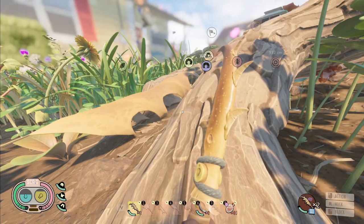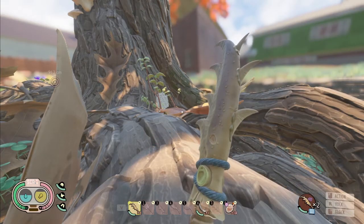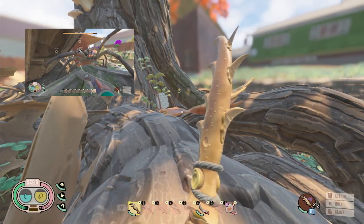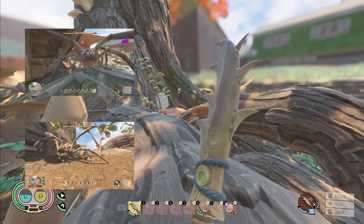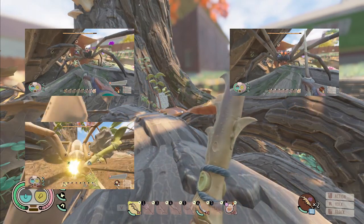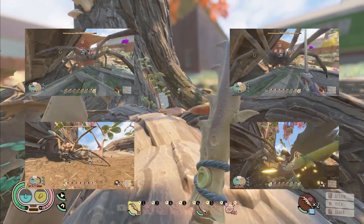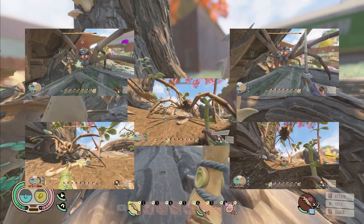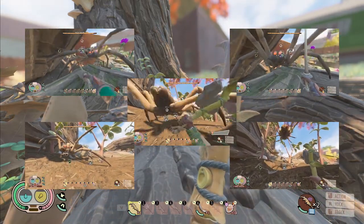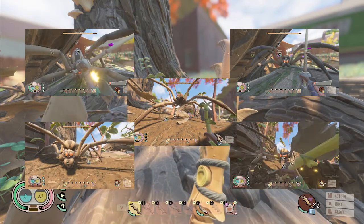Other than that, just learn the moveset. If you're having trouble reading what the wolf spider's moves are, pay attention to where his head goes. If his head leans toward the right, he's about to do the right swing attack. If it leans toward the left, he's about to do the left swing attack. If his head stays in place but he does a roar, he's about to do the overhead attack. If he starts jumping, he's about to do the jump attack. And if his head moves slightly to the right but not all the way, he's about to do the five-hit combo, which is the hardest thing to parry.